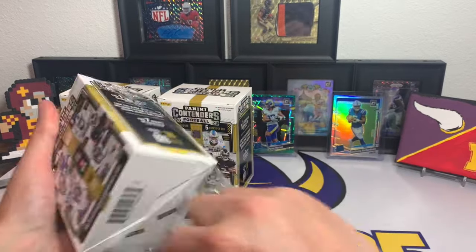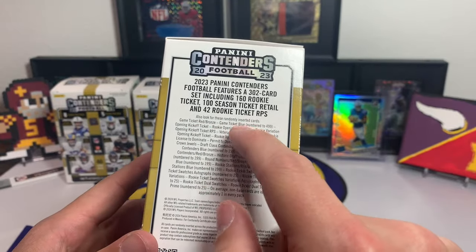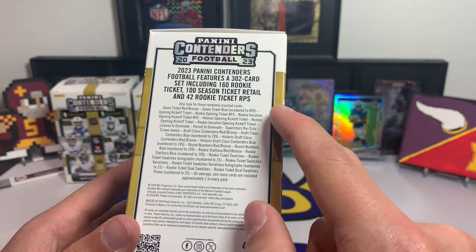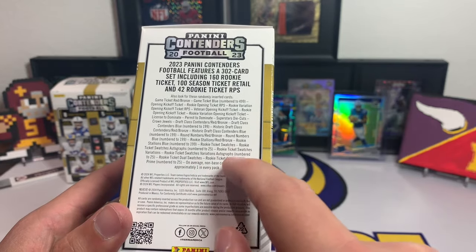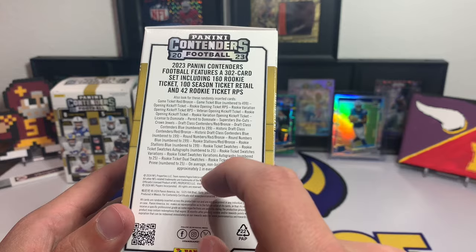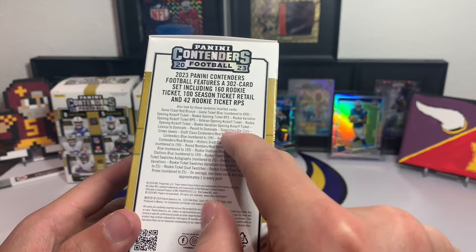All right, box one, box two, and box three. Let's go one at a time, leaving the others sealed. You have the Game Ticket Red, Bronze, Game Ticket Blue numbered 499, Opening Kickoff Ticket, Rookie Opening Kickoff RPAs — I believe that's an auto. You've also got Rookie Ticket Duels, Watches, Rookie Ticket Variation Autos — there's a bunch of different stuff.